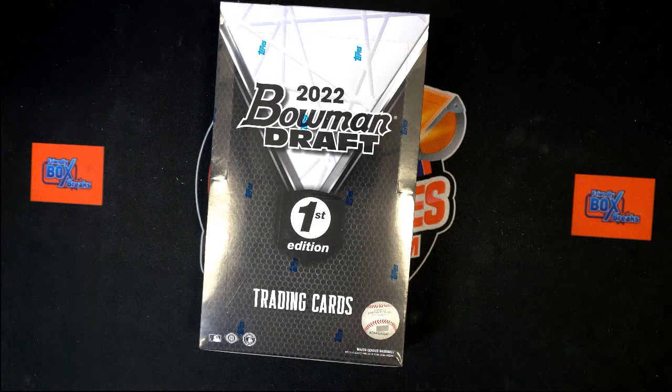It's time. Here we go. This is 2022 Bowman Draft First Edition Baseball Box 101. We've got our owner names, we've got our team names. This is a random team break. We're going to randomize the owner names seven times, randomize the team names seven times, pair them up on a spreadsheet, find out what our lineup is going to be, see what teams you have. We'll talk trades if there's any, and if not, we'll dig right in and get pulling the good stuff out of here.